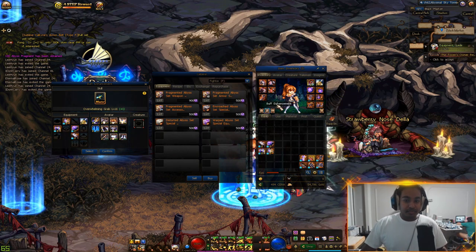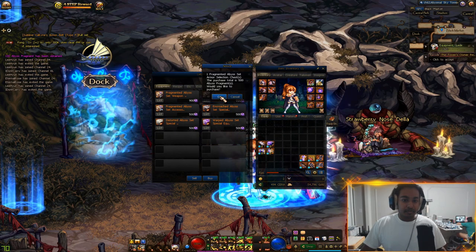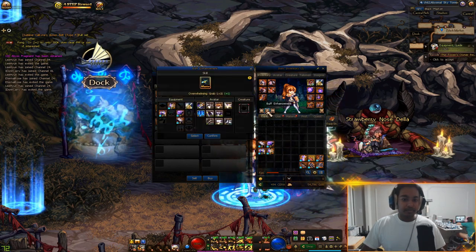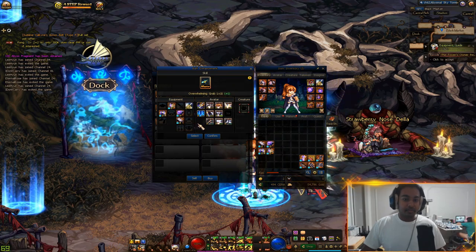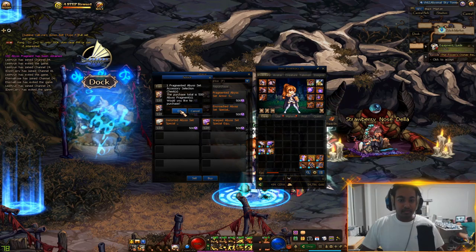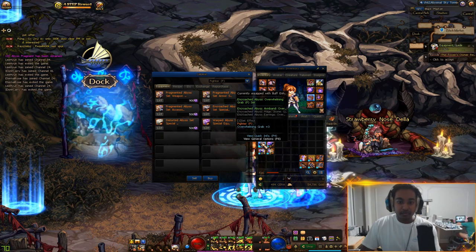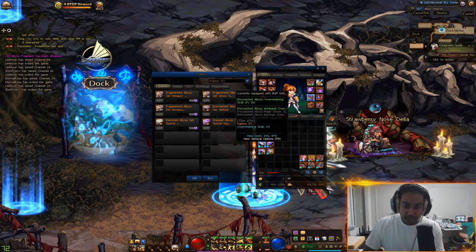I need three more armors, two accessories, and two sub-equipments. For the sub-equipments I am going to go for the Encroaching, the plus 3 set.